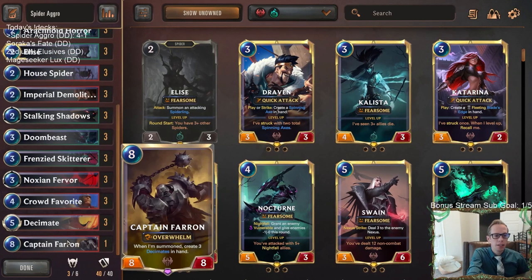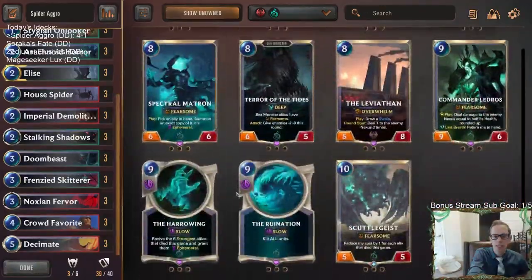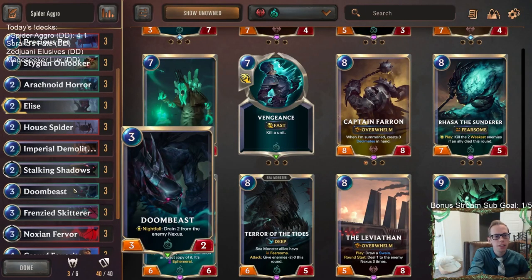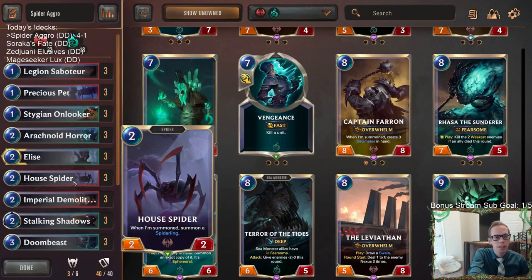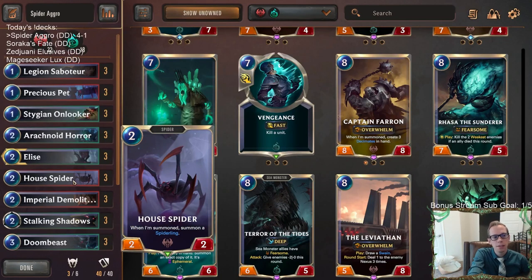But yeah, good old Spider Aggro. The Captain Farron was awesome at the top end. Everything worked well — it's just a good aggressive deck. Very impressed that we beat the Anivia control deck; we only did because of Captain Farron, but beating an Avalanche/Withering Whale deck — those are going to be your cards that you struggle the most against, along with Twisted Fate's Red Card. Those are the tough cards. We faced two of those decks and went one and one.